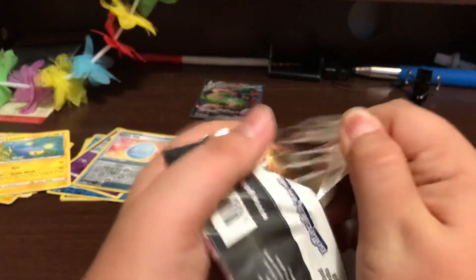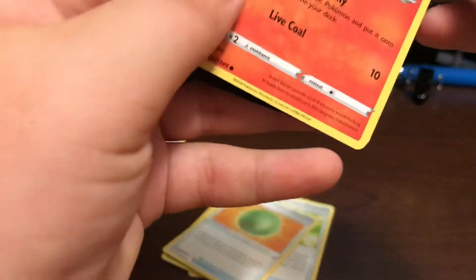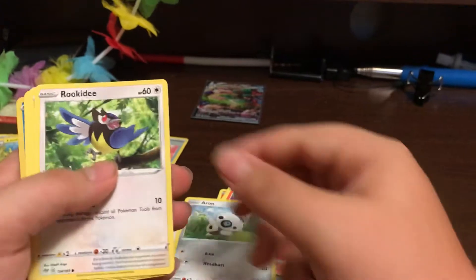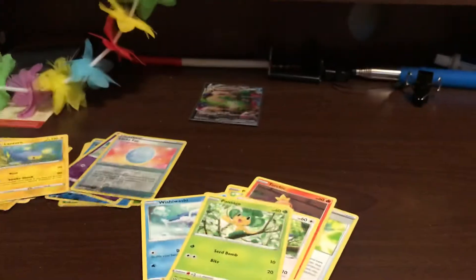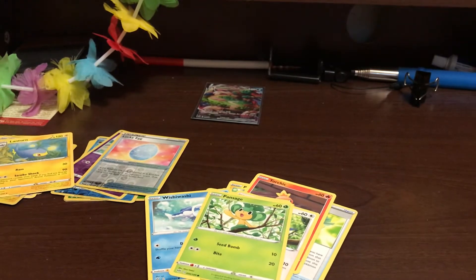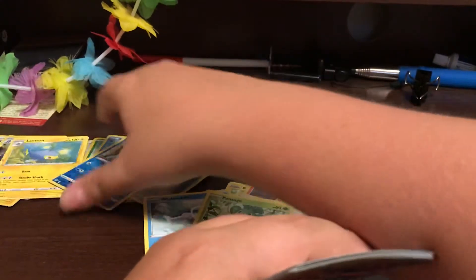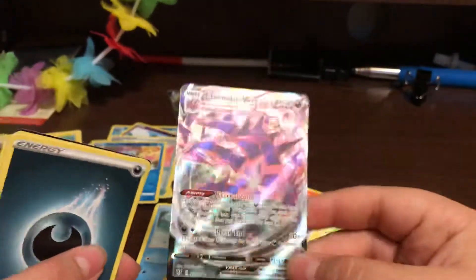And then we have the Darkness Ablaze, which is awesome because it's a really good set. And I see something back there — it looks like we're going to have two ultra rare pulls. A Torchic, an Aeron, Rookity, a Wishy-Washy once again, another Wishy-Washy, a Pansage. I dropped the cards, everybody. And I see another ultra rare after I dropped that. A Reverse Holo Mernie. And an Eternatus VMAX — let's get it!